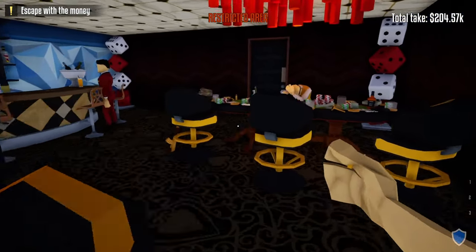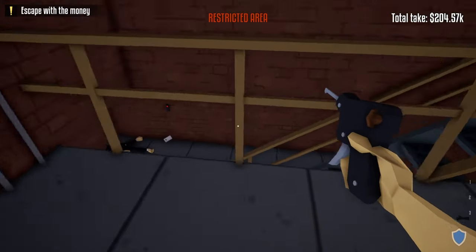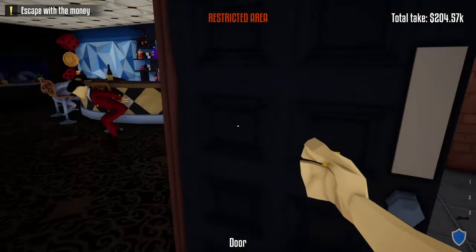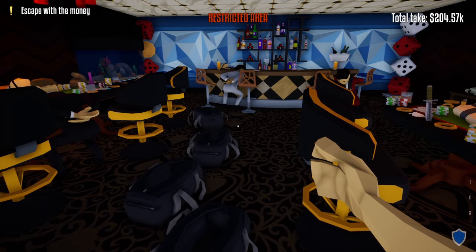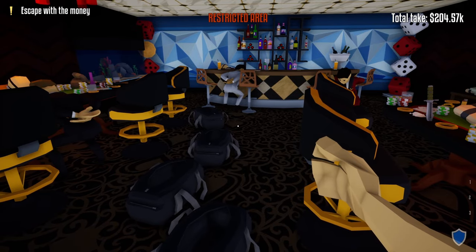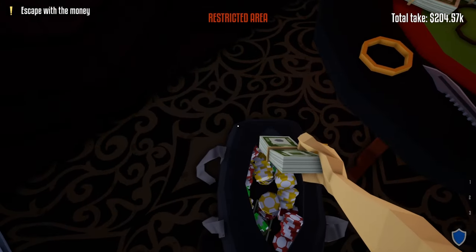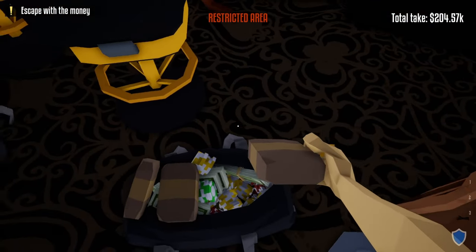Next, zip tie all the civilians in here. After zip tying them, take the lock pick and lock the door to the right. Now to make sure you get all the loot in this area, I'll go through each table in sections. Table number one on the left has 19 sets of chips, five stacks of cash, and three brown packages.